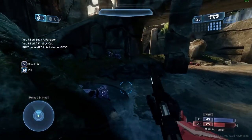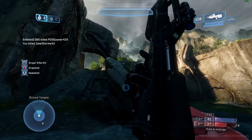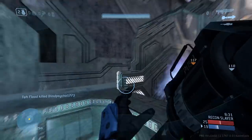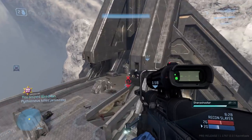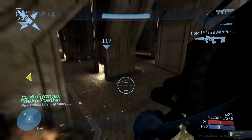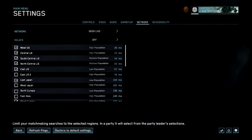Another great feature 343 is working on — not making it into Season 3, but definitely worth noting — is region server selection. This will give you the option to select and deselect servers to connect to in the MCC, so you can avoid servers that give you high ping or low player populations. You'll be able to see the server name, population level (low, medium, or high), and the millisecond latency. This will help players in regions like Australia and the EU. They're currently working on it and looking to flight it soon.